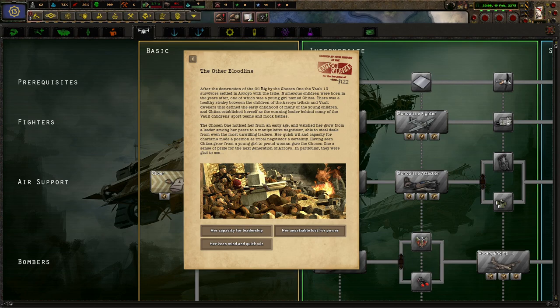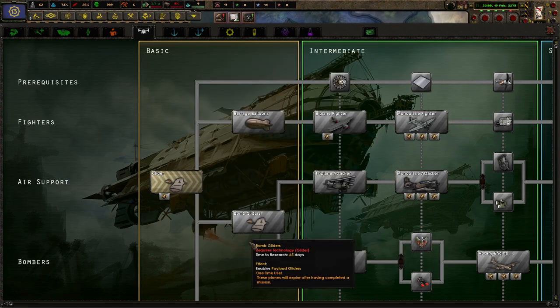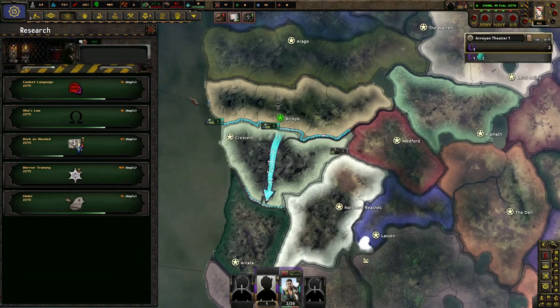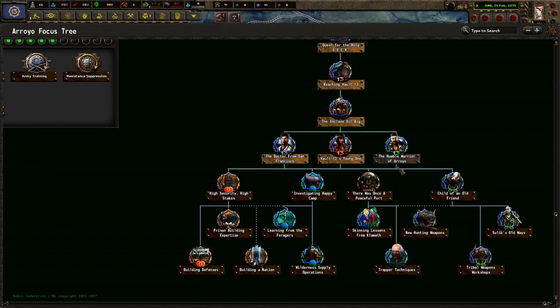Having seen Chitza grow from a young girl to a proud woman gave the Chosen One a sense of pride for the next generation of Arroyo. In particular, they were glad to see her capacity for leadership, and her unsuitable lust for power. I think I chose that one last time, so capacity for leadership. I like having five research slots, which is super nice.